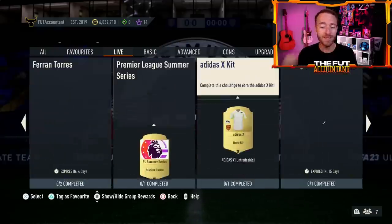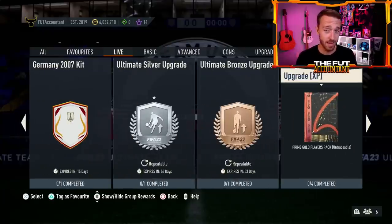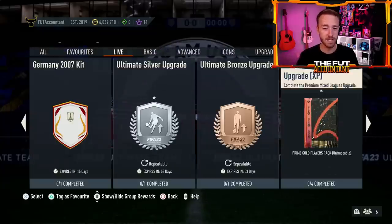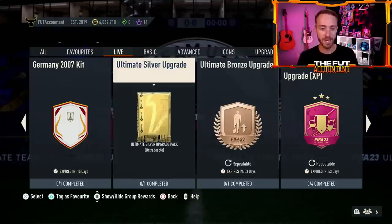Yesterday we also had the promised upgrade packs return. I'm going to do the premium mixed leagues upgrade once and the mixed league upgrade once to get XP from it. The ultimate bronze and ultimate silver upgrades, if you want to do a bronze and silver into gold menu grind right now, this is really, really fantastic. They're unlimited repeatable, especially if you're needing gold commons. You can get them out of the ultimate silver upgrade pack — turn in 11 silvers and get about eight gold commons back. That's going to help us out with today's content as well.